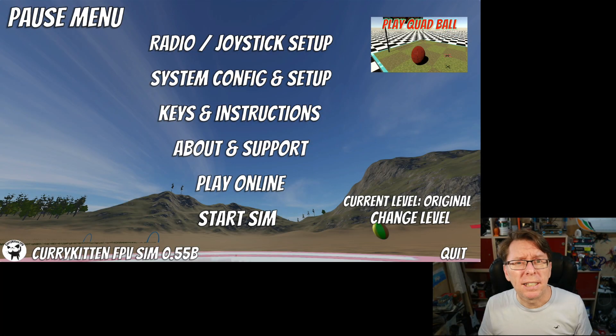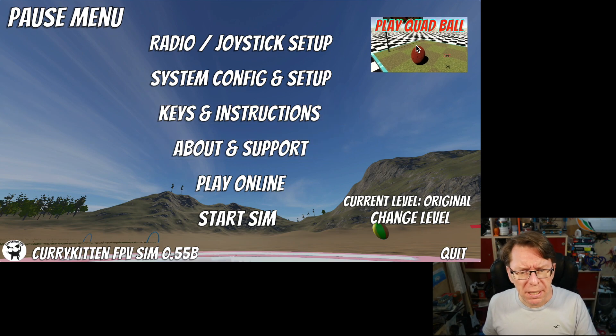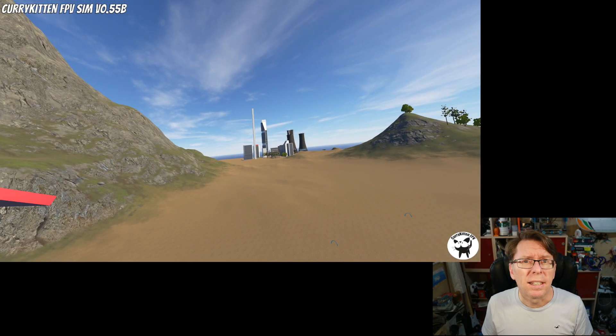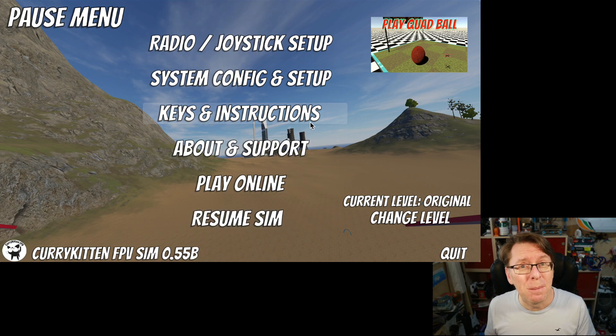So let's jump into the sim and I'll show you what we've got. As per usual I've already got my radio sorted out, so here's the front end of the sim. There are just some slight changes — I've moved the play quad ball button up here so I could put the level selector down near the regular start sim button. And if you want to change level, as you might have guessed, there's a button here that says change level.